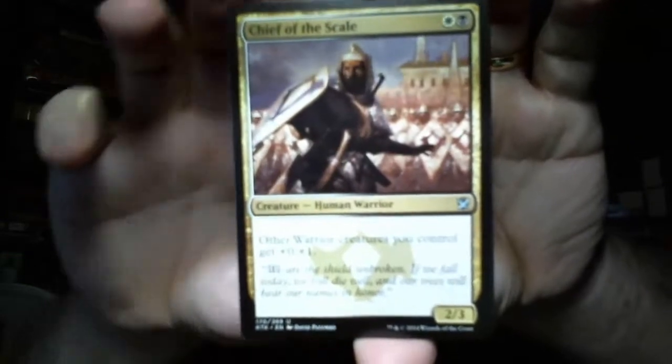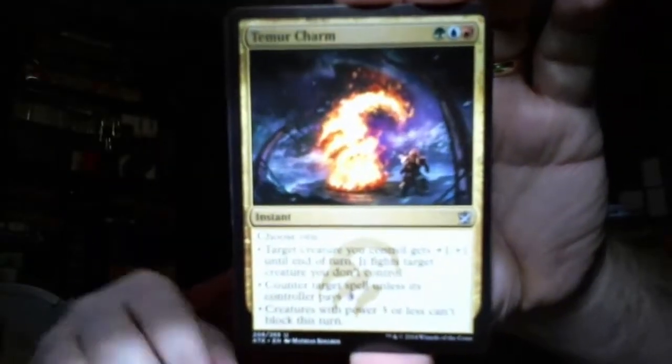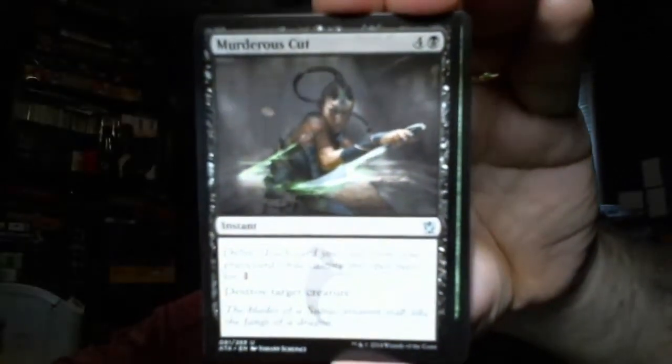It's the last pack. Let's see what we get. There's possibly going to be somebody who does pack cracking for the fun of it - I'll have to talk to the person and see if we can get something going, a little co-host action. So here we go: Erase, Tormenting Voice, Longshot Squad, Cancel, Krumar Bone-Kin, Scoured Barrens, Embodiment of Spring, Unyielding Krumar, Smite the Monstrous, and a Valley Dasher. Our uncommons are Chief of the Scale, Temur Charm, and a Murderous Cut.